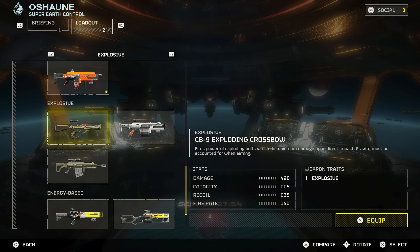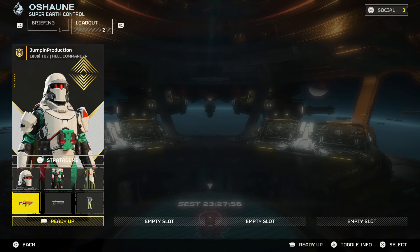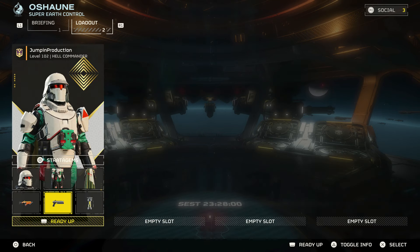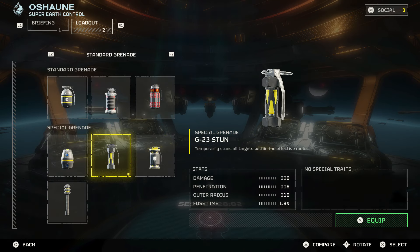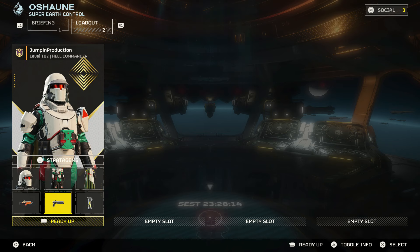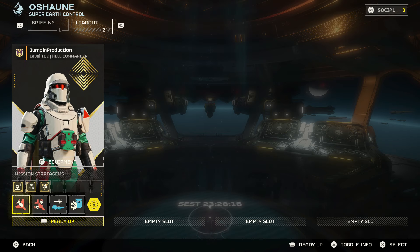I don't personally like the exploding crossbow but maybe you do. The new grenade pistol is just super good because it's opened up the ability for us to not use a normal grenade. Now we can use the stun grenade — it's great against the bugs and great against the bots — and with the grenade pistol we can basically just use it as our grenade.